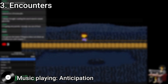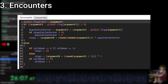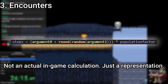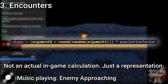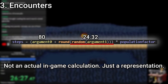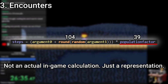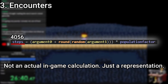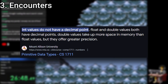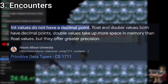Encounters in Undertale are pretty interesting — they're determined by a specific number rather than being random chance like most RPGs. The amount of steps to get encounters is determined by a snippet of code: it calculates the number of steps by adding argument zero to a number generated from the randomly selected double calculated from argument one, which is then rounded to a whole number and multiplied by the population factor, which is different for each area of the game. It's a pretty cool and unique approach, and I don't have much to critique. The only thing I can say is it probably would be better to call an integer rather than making the computer round from a double, but it doesn't really affect performance.